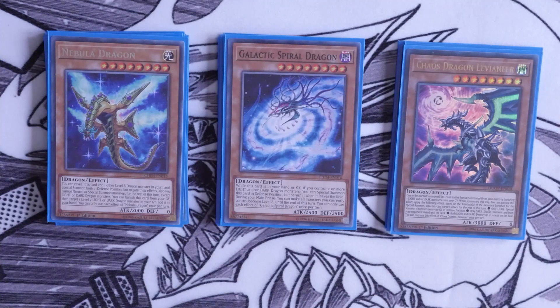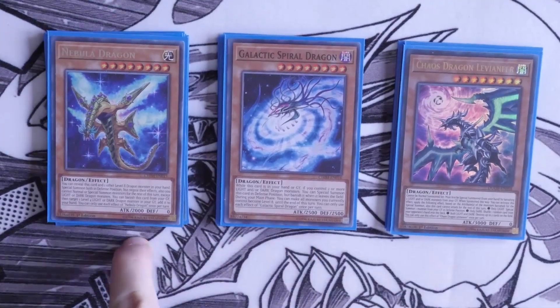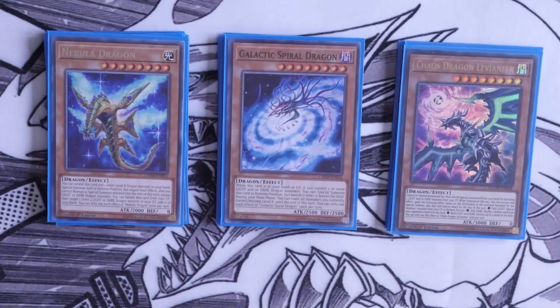Galactic Spiral Dragon: if you control two or more light and/or dark dragon monsters, you get to special summon him from the graveyard. He is a level 8 dark dragon that can help extend your plays and get you into rank 8 plays. If you're not going rank 8, you're still facing your opponent down with a 2500 beater, a 2K beater, and a 3K beater on the board.